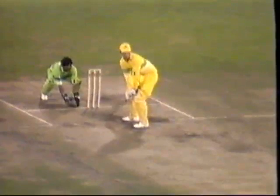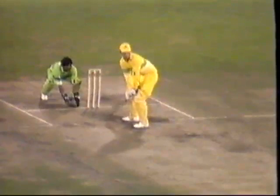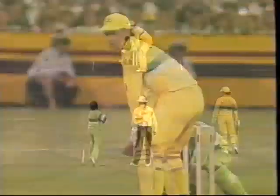Bang! He's hit it high and he's hit it hard — and he's got it over. I think Dino wants to hit the winning runs. Well, he's moved to 82, Border on 43. This has been a wonderful partnership — a 107-run partnership. You can't do any more than that under pressure.